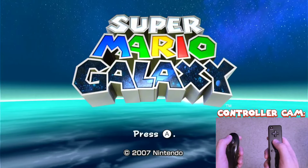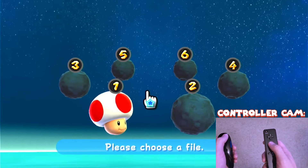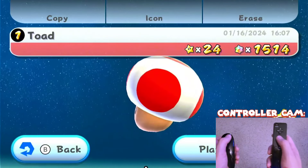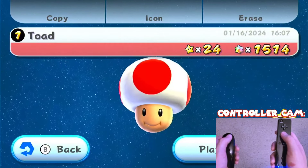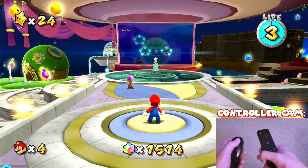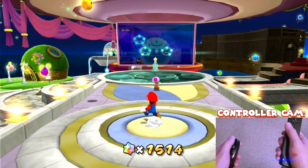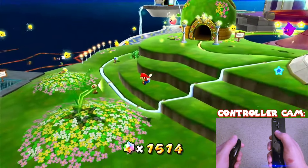The last game we're going to be playing for this video is Super Mario Galaxy. You can probably tell why I picked this game — I think it's pretty obvious. The IR pointer works, but it's inverted, which is pretty bad. Up is right, down is left, left is up, and right is down, which is just insane. I don't know if I can change that or not, but we'll see if we can work with it.